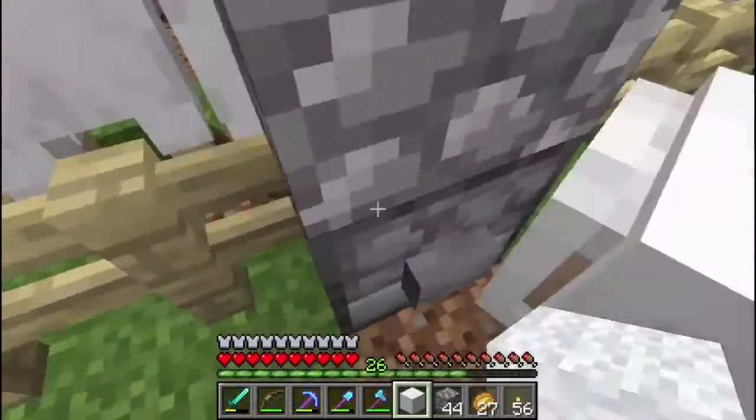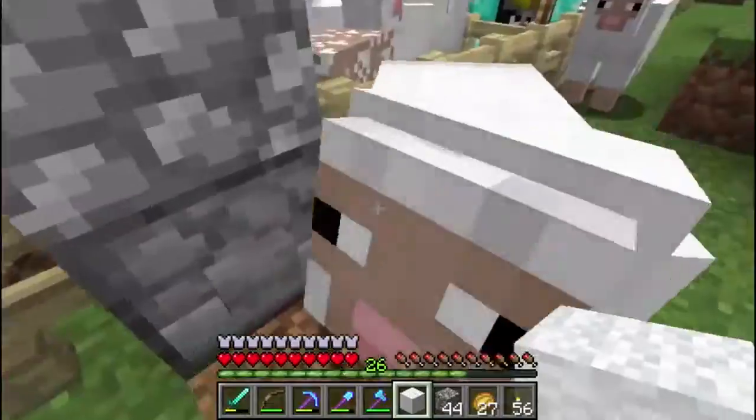Anyway! I knew it was gonna be a problem! We'll get these sheep back! So I'm gonna make a button here to put on that so that we can temporarily power it. And then I need to go in here and I'm gonna put the shears in here. And the way this works now - this is a new update - is when a sheep is in front of the dispenser and we have the shears, I push that button and it will automatically shear the sheep for us. So anytime they walk past and this goes off, it'll shear the sheep.